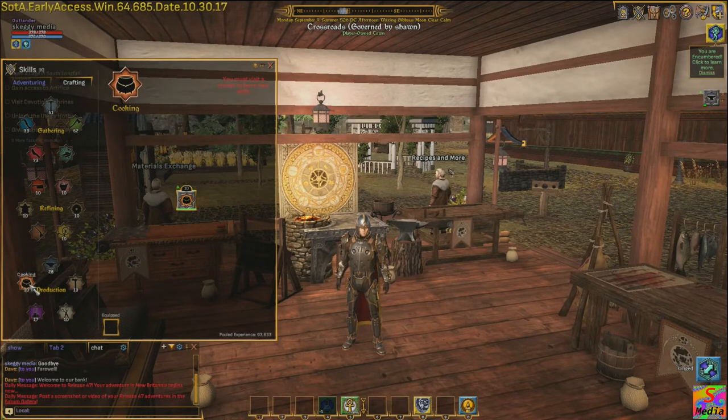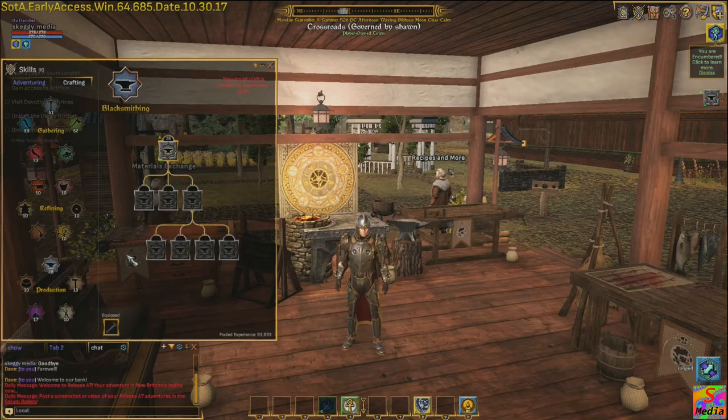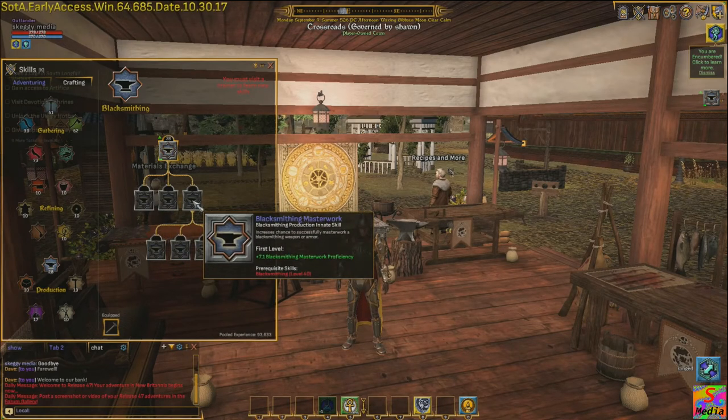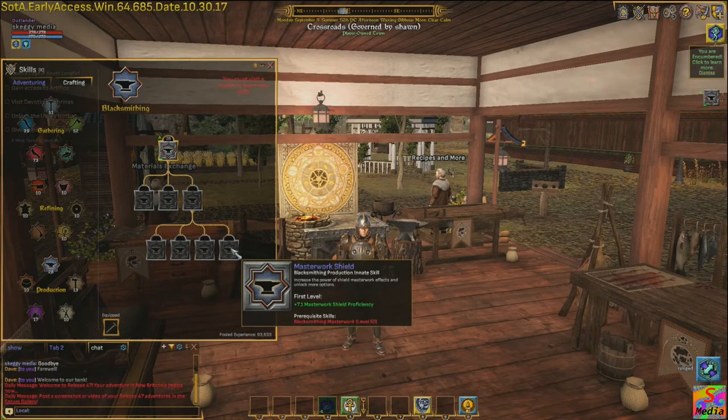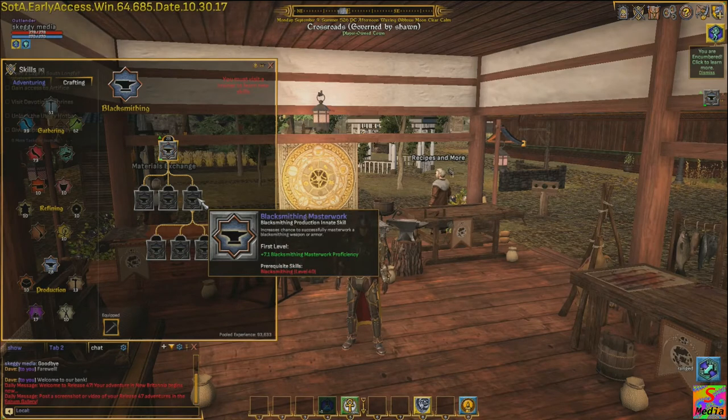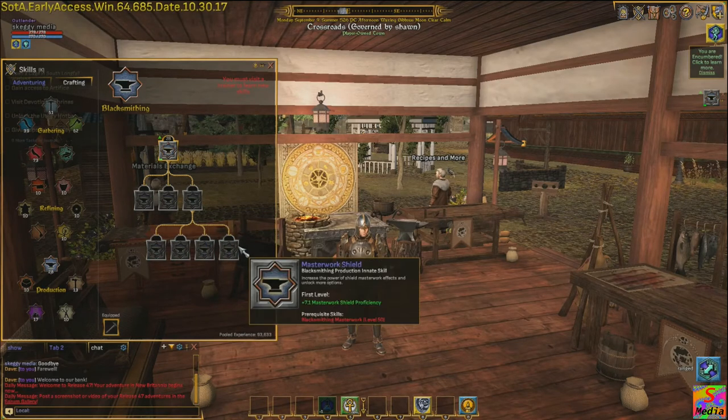As we know, cooking hasn't got anything in yet. Everything really revolves around the first skill — you need to get that as high as possible, as quickly as possible. You need to get it to level 40 before you can take on the second tier. And then to come down to your masterworking tier, you need to be at level 50 in masterworking before you can reach that tier.